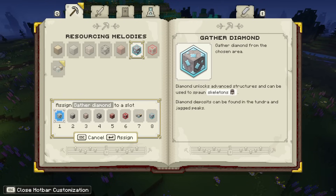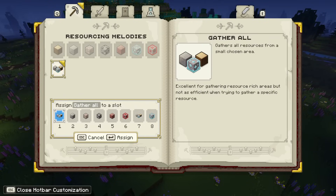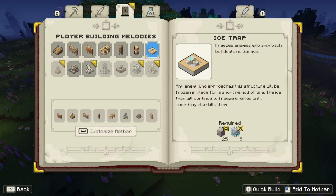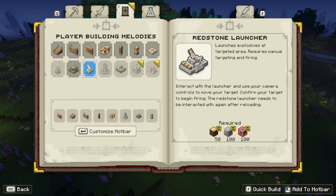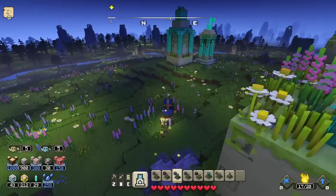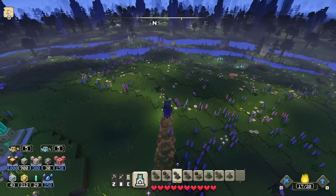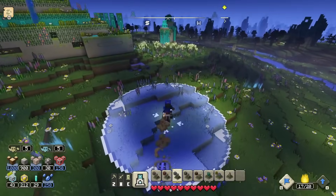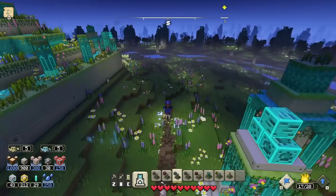Gather diamond unlocks advanced structures and can be used to spawn skeletons. Diamond deposits can be found in the tundra and jagged peaks. There's also a gather all option — gathers all resources from a small chosen area, excellent for resource-rich areas but not as efficient for a specific resource. There are still more things to discover like redstone launchers and protector towers — a tower defense element I definitely want to get into more as we build up villages. But for right now, that's going to wrap it up for today's episode of Minecraft Legends — thank you guys so much for watching, I'll see you next time!